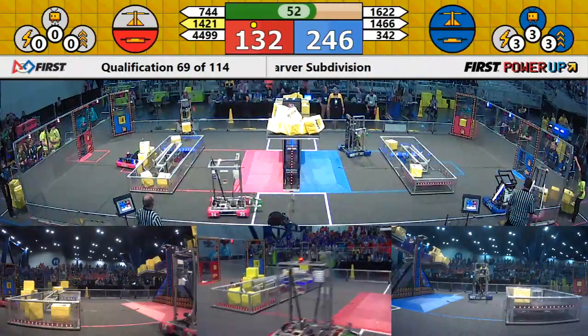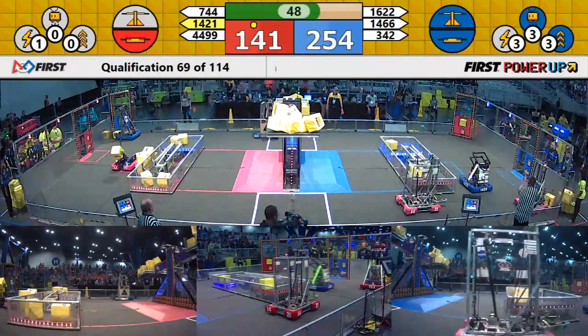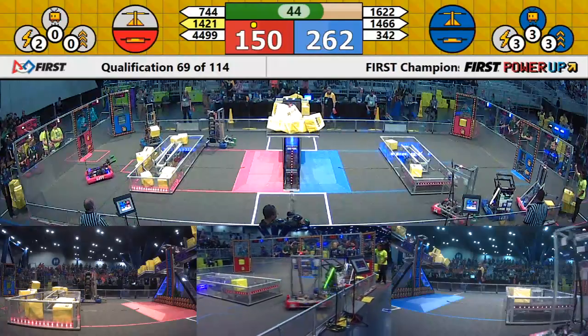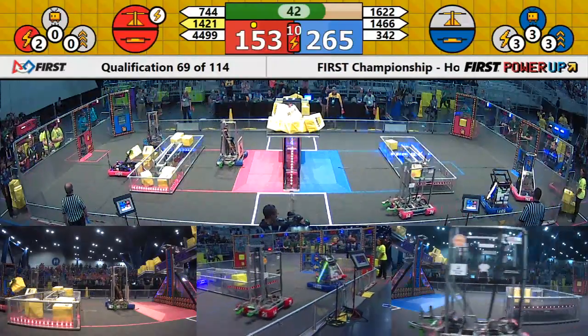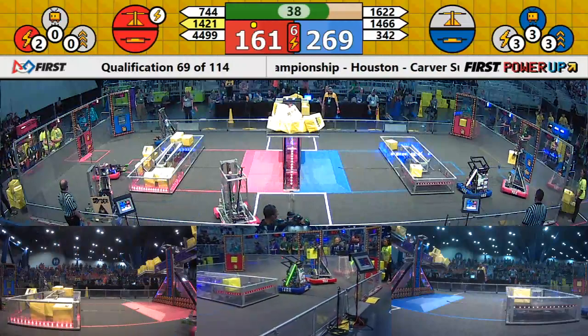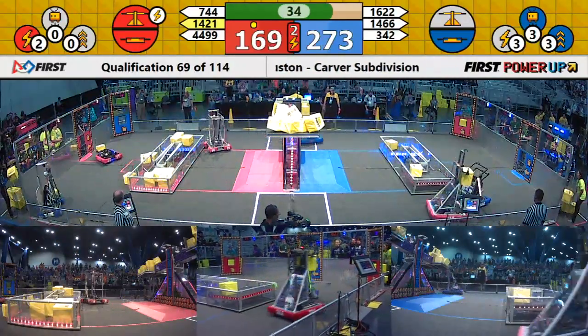Over here for the Red Alliance — the Highlanders from Nero Robotics in Fort Collins, Colorado. They're grabbing those cubes and placing them into the Red Alliance switch. Red plays a force power up with two cubes. As a result of that, they get ownership of the scale in the middle of the field for 10 seconds.